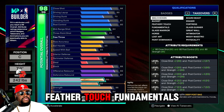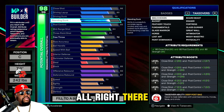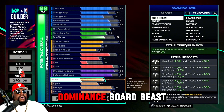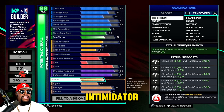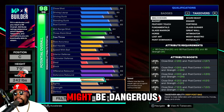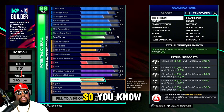Other takeover options include: feather touch, fundamentals, glass warrior, horse, lost art, paint dominance, board beast, eraser, fortress, glass gunner, great wall, intimidator, and mini maestro — that mini maestro might be dangerous for a guard. There's also physicality options available.